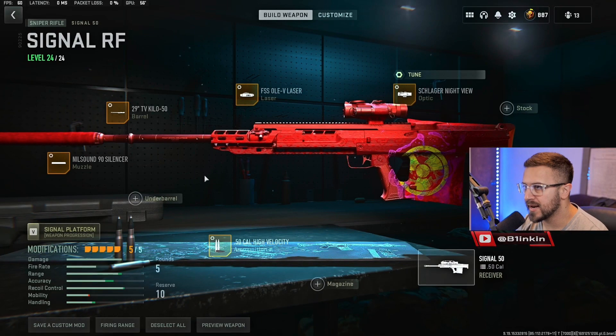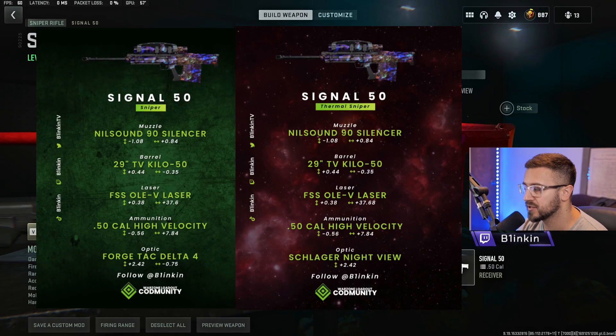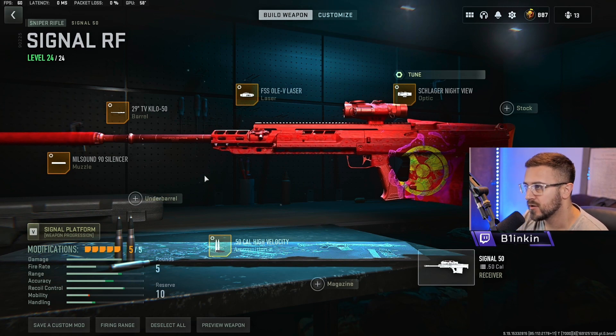Coming in at my third best long-range option is actually a sniper, which I don't normally do. However, the Signal 50 is almost too good not to mention in the top five. It's currently a two-tap — two chest shots, or chest and a headshot, or chest and a torso shot will down an enemy in around 600 to 670 milliseconds. If you're in the endgame and enemies are rotating not fully plated, you can potentially one-shot headshot them. Out of all the sniper rifles it has the best bullet velocity.